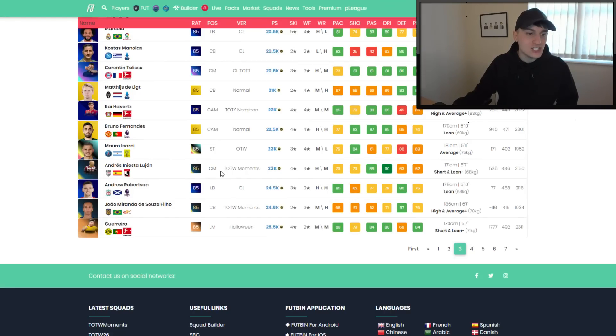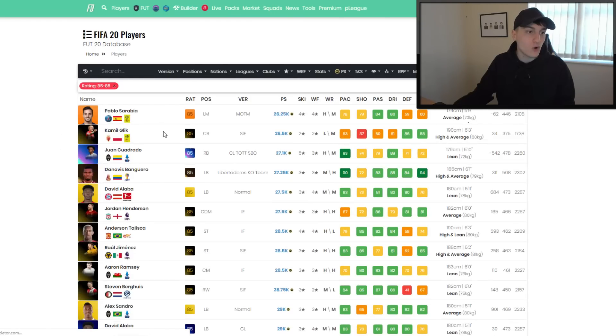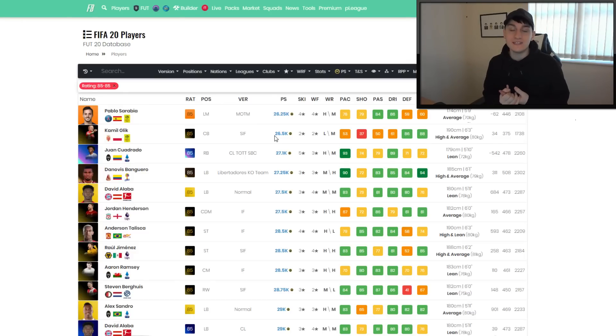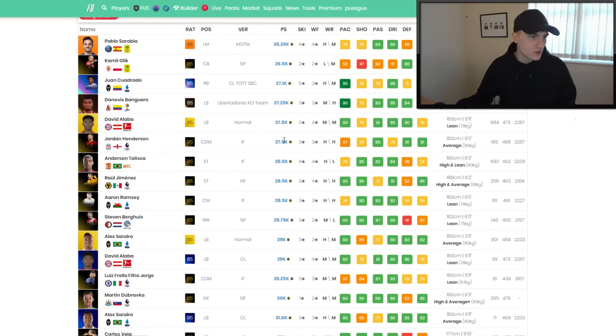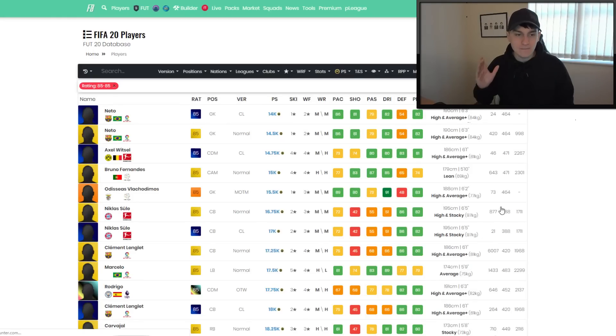What I'm going to be showing you right now is the cheapest 85-rated Team of the Week card. With EA moving over to Team of the Week moments, these may be needed for different SBCs - maybe one Team of the Week card or Team of the Week moments card. The cheapest right now are Iniesta and Miranda. In terms of different informs, these are going to be a tiny bit more expensive because they've been out of packs for a while. Glick is actually the cheapest at around 26.5k - you could probably get him around 27k. We've got Henderson at 27.5k. I reckon you could get away with the moments, but if you want to be super safe, just stick with the informs.